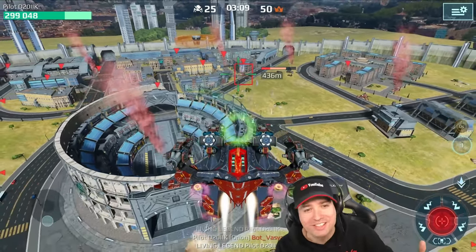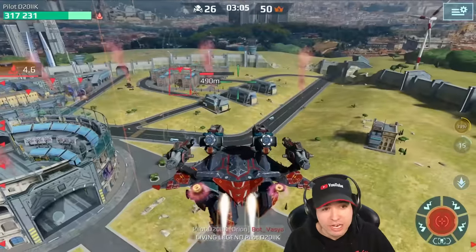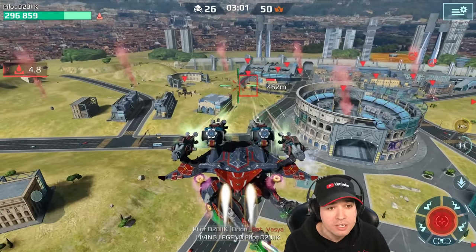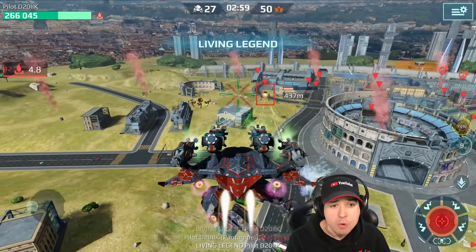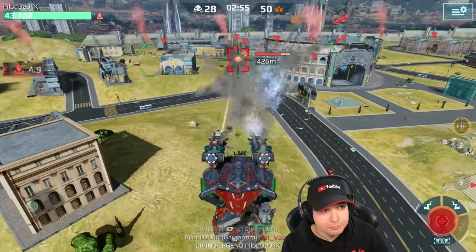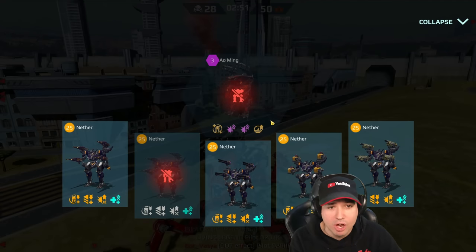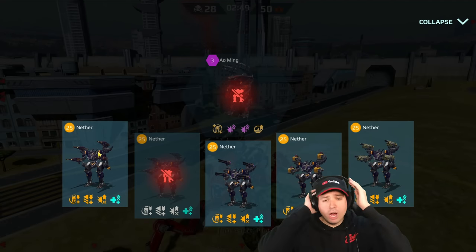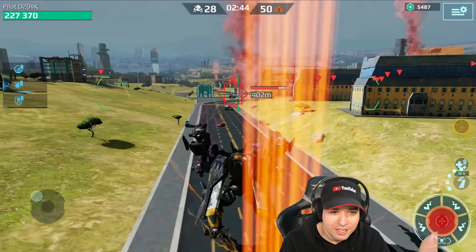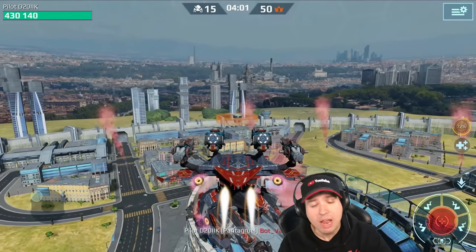Because these guys are actually anti-air. Pixonic already thought of this — they covered this. And it seems like the further away I get, the more damage I actually take. I can't seem to be safe flying away, so I'm going to land now. But I still got taken out because they still had too many rockets in the air. Wow, Pixonic, congratulations — you already thought of this idea. My entire plan got completely scrapped.